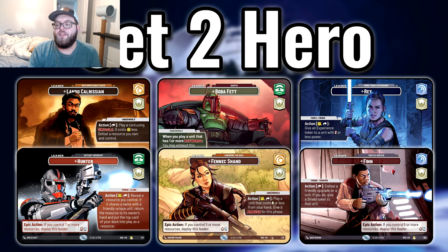For set two heroes, Rey and Finn is one of the coolest combos. You can give an experience token to a unit with two or less power, then defeat that token to give them a shield — pivoting between offense and defense. Finn is a 5 resource 4/6, Rey is a 6 resource 2/6, so they deploy one turn apart. Finn sets up the wall early — defending your board state — and then Rey brings the offensive mindset. Double blue emphasizes healing and sentinels; pairing with a red base could make this list really aggressive.